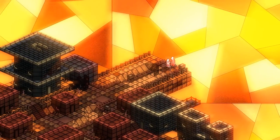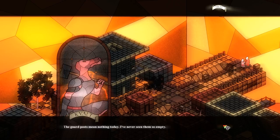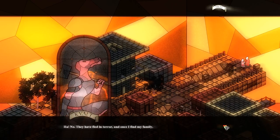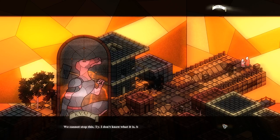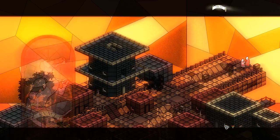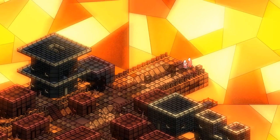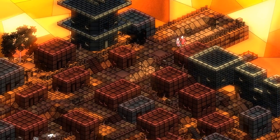The guard posts mean nothing today — I've never seen them so empty. Perhaps they've been called elsewhere to better protect those in the city. Ha, no. They fled in terror. Once I find my family, I plan on doing the same. We cannot stop this, Ty — I don't know what this is, but we cannot stop this. We cannot abandon the lake. Yes, we can, and now might be our only chance. Also, who's the mage friend — are they even fighting here?